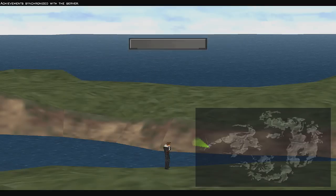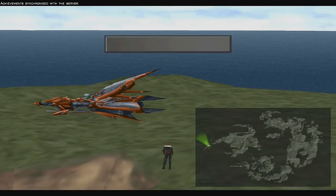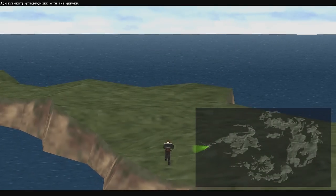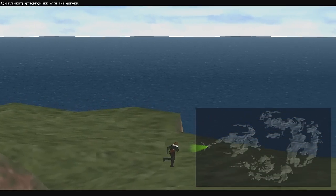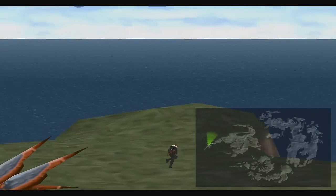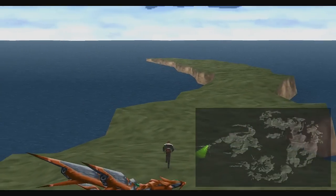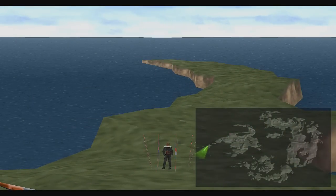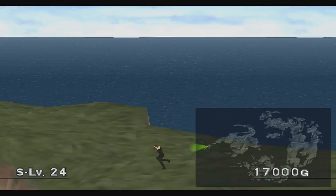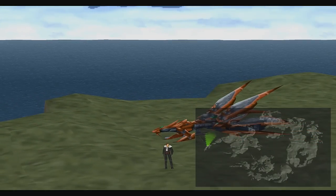I usually use another method to level up my characters quickly and I'll show that later. Just keep running around and you'll be able to stock up on a lot of magic. What I do is follow the corners of the island — that way I'm able to go in a circle and collect all the magic. Then I run around a little bit in the middle of the island to collect a bit more. Do this a few times and you'll notice you start gathering magic very very quickly.